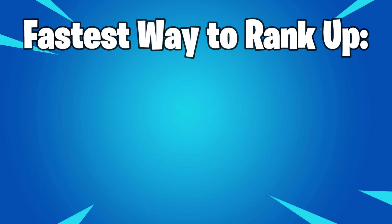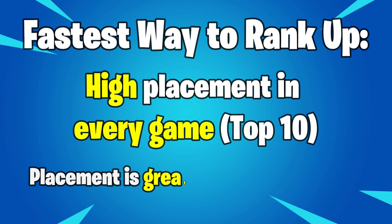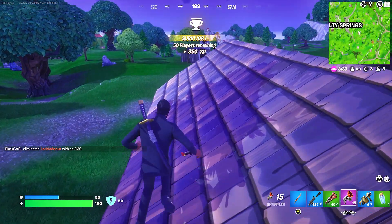The fastest possible way to rank up in Fortnite is the most surefire way to rank up quickly in ranked play: by placing high each game. A top 10 placement with one or two eliminations will give you more XP percentage points than a 10-elimination game where you die with 60 people remaining.